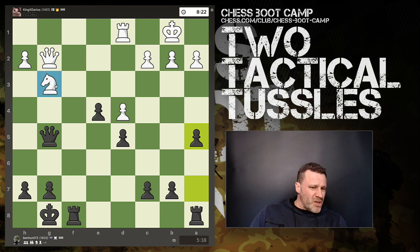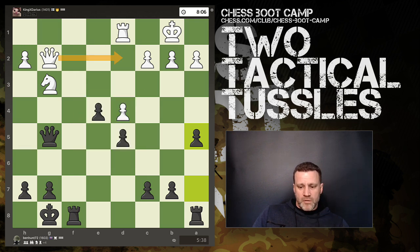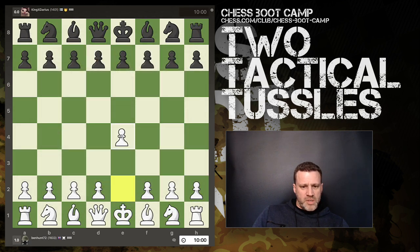Darius is significantly down in material. That knight is effectively also pinned because the queen's undefended. I could even think about h5, h4. What does he do if I play h5? He has to move the queen away — and he resigned. Okay, let's do a rematch with the white pieces.